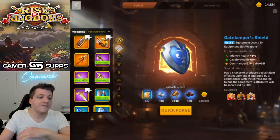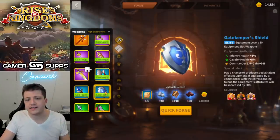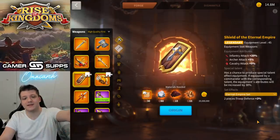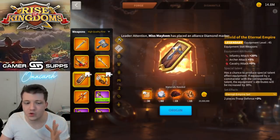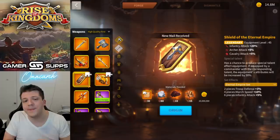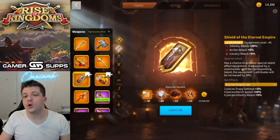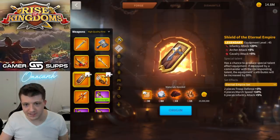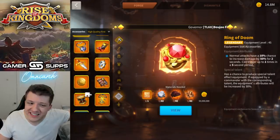If you're in home kingdom, consider the talent on the Sakura Fubuki. But if you're in KvK with KvK tech, Gatekeeper Shield for sure. Do not consider this embarrassing piece of infantry attack. The only way it's worth it is if you get the talent and you have the rest of the set — and that is only worth it if you're a mega mega mega kraken. For 99% of you guys watching, don't consider the Shield of the Eternal Empire.